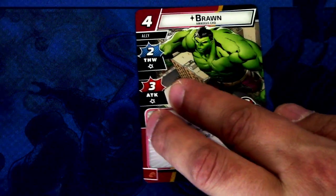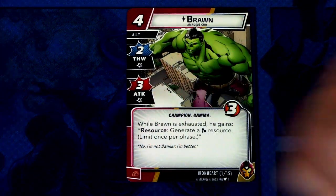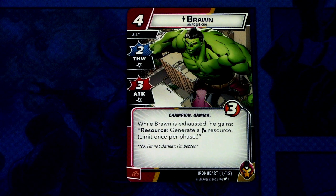Now let's look at the signature card set. First off we have the signature ally Brawn — a force ghost ally with two thwart, three attack, champion and gamma traits, and three hit points. While Brawn is exhausted, he generates a mental resource once per phase. Brawn can also be committed as a physical resource. When you have Brawn in play you can generate the mental resource to upgrade the Ironheart suit when in alter ego — good synergy with the alter ego side.